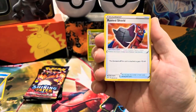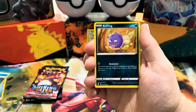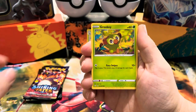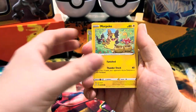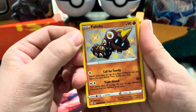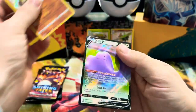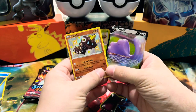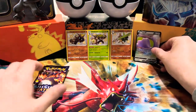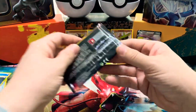Thwackey again, Rusted Shield, Rotom, Shinx, Coughing, Horsea, Grookey, Morpeko... another shiny! That's sick — he looks like a little centipede soldier, he's awesome. And a Ditto V — perfect pack! I'm literally shaking right now. Three shinies out of three packs, let's go! Four hits out of three packs, let's go!